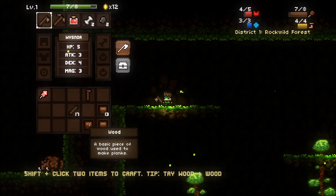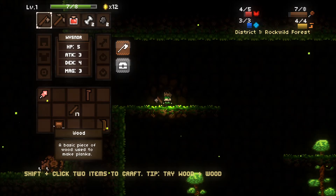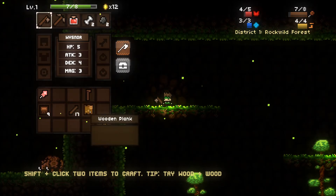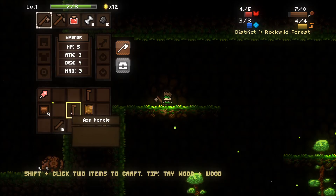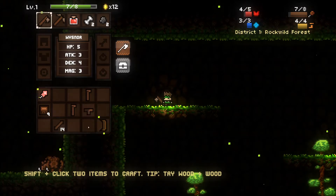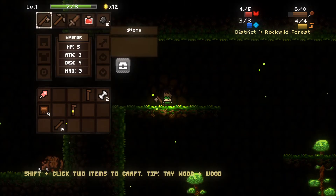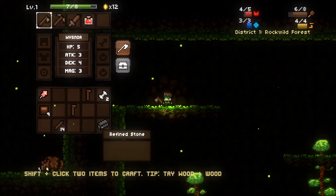That was plank and plank, plank and plank gives us a blade. And then axe handle — sword hilt. Now we have a sword. What can I do with two stones? Get a refined stone.